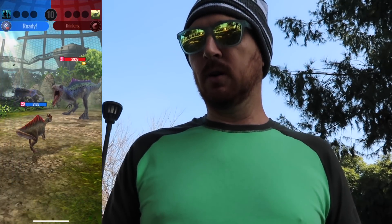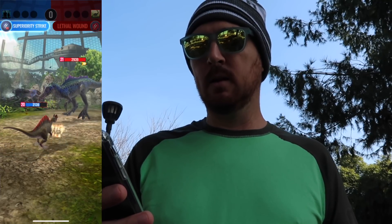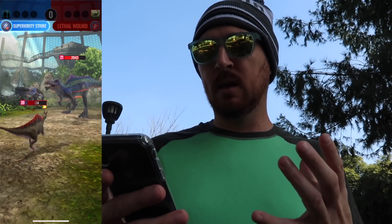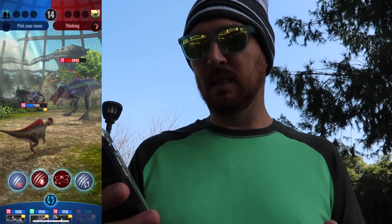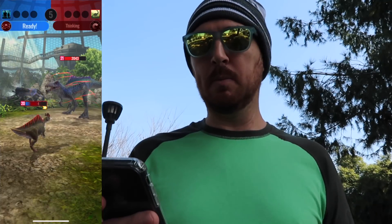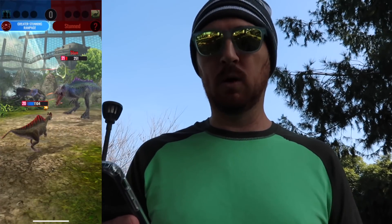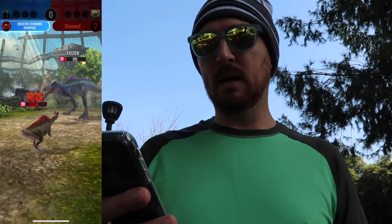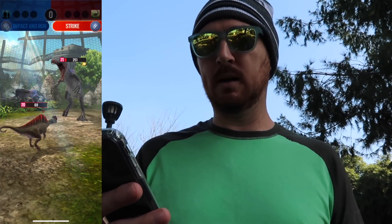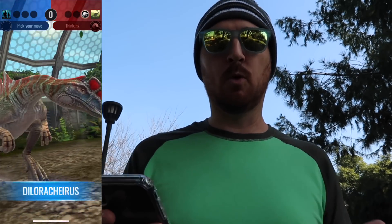I'm going to go with Superiority Strike, which is going to give me the lead after turn one. This is why you really need a rounded team. At this point with the meta the way it is, you really need an immune dinosaur — that's why I like leading with immune dinosaurs — because so many people like to lead with Spino and try to bleed you out. Don't lead with a tank, that's maybe the worst thing you can do. I'm going to take another pretty big hit and then get knocked out, but that sets up my Dilorchirus to go first, get the knockout, and set up Monostegosaurus.